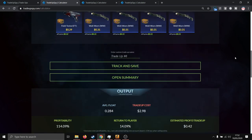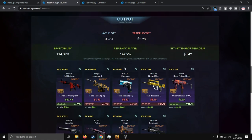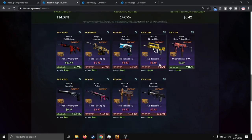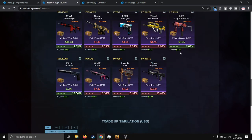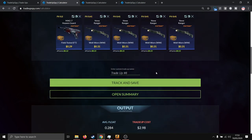The total cost of this trade-up adds up to $2.98. For the outcomes, you get a massive profit if you hit the M4A4 Evil Daimyo in minimal wear — more than $10 profit. The USP Guardian gives around $4 profit, and the MP9 Ruby Poison Dart gives around $1 profit. Other outcomes are a slight loss of around $1. By multiplying each outcome's price by its percentage, adding them up, and dividing by total cost, the profit of this trade-up is 14.09% after Steam tax.